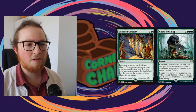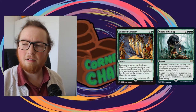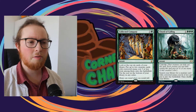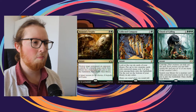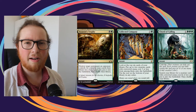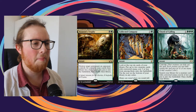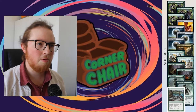We have Collected Company, which is a really good instant - we get two elves for the price of one card, very useful. Chord of Calling at instant speed lets us search out an elf to bring onto the battlefield; often we'll try to find Beast Whisperer or something to help us churn through our deck. We also run one Assassin's Trophy main board as a removal spell, kind of a catch-all to have ready to go.